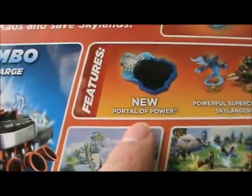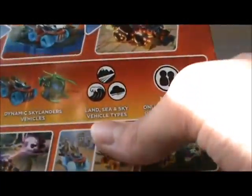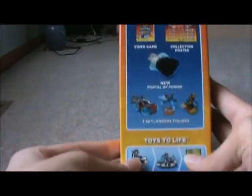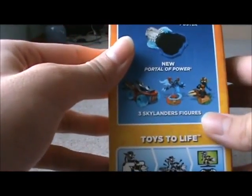The starter pack includes the new Portal of Power, two Skylander figures, and one vehicle — we get Hot Streak. It says land, sea, and sky vehicle types, and new online multiplayer race and co-op modes. I'm really excited for that co-op mode — it would be cool to play with you guys. The left side of the box lists what's inside: the video game disc, the collection poster, the new Portal of Power, and the three Skylanders figures.